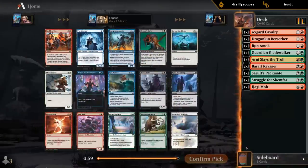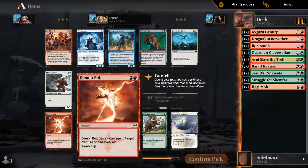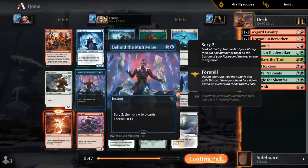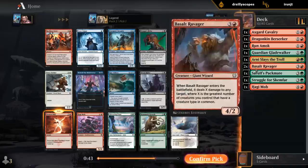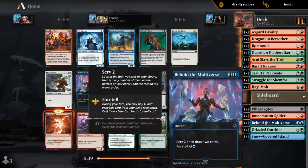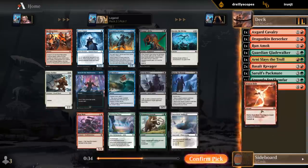Alright, second pack. We opened an on-color rare, but sadly it's not a very good one. Demon Bolt on the other hand is always perfect, so that's an easy pick up here. Some other okay blue cards — Behold, Arcanist if we end up blue-red, could be okay if we've got a few of the same non-creature spells to get back. Great if we have multiple Beholds, but let's take the Demon Bolt and move on.